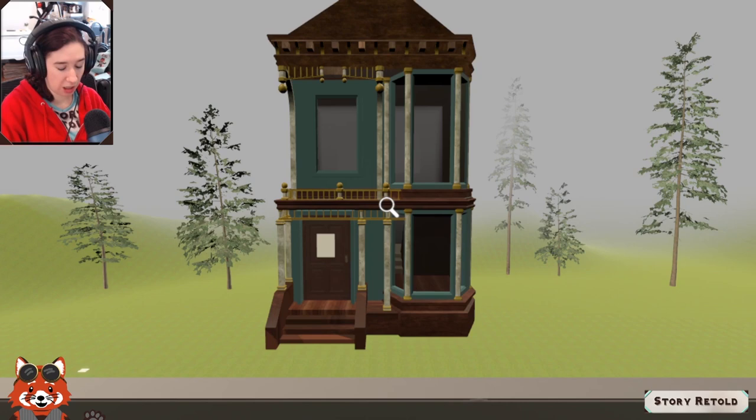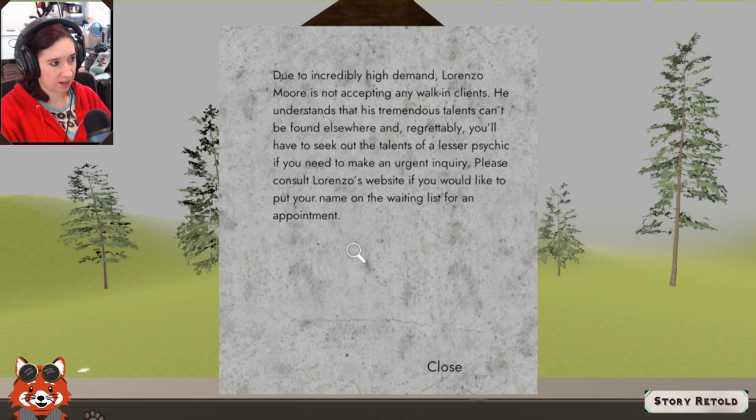A is green — need to make sure we note that. There's a sign: 'Due to incredibly high demand, Lorenzo Moore is not accepting any walking clients. His tremendous talents can't be found elsewhere — you'll have to seek out a lesser psychic. For urgent inquiries, consult Lorenzo's website or put your name on the waiting list.' Looks like we can't go in there yet.